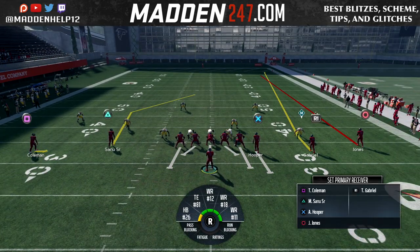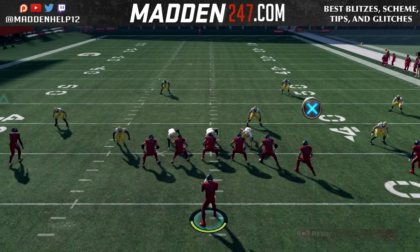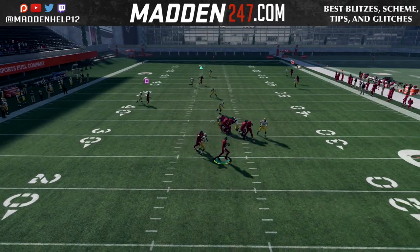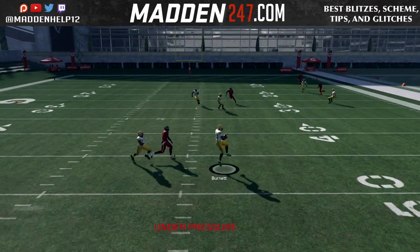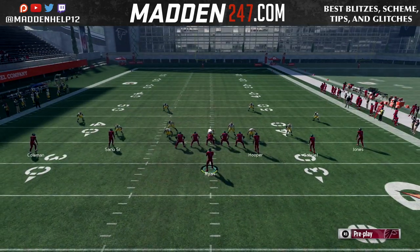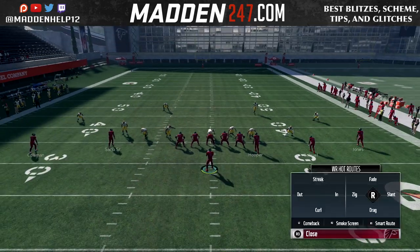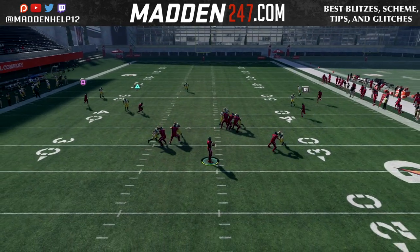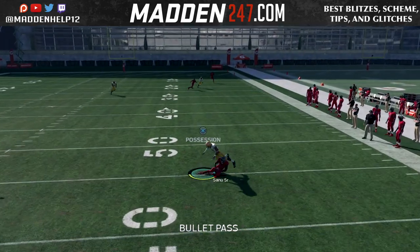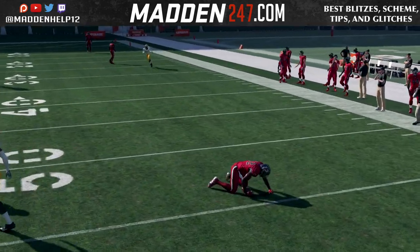If you put the receiver on the outside on the hitch, you see they do a smoke route, and the smoke route is okay, but it's a little bit harder to Playmaker. You have to kind of be over there. It's not as good as if it is in the slot, so I recommend not doing it to the smoke screens. Do it to someone in the slot, and just Playmaker them into a hitch. You can go to the right, left side, throwing it to the right, and it's just really tough to defend.